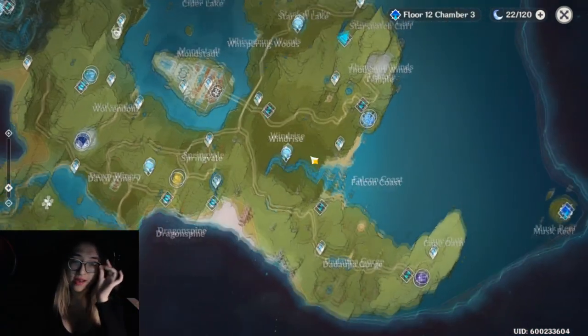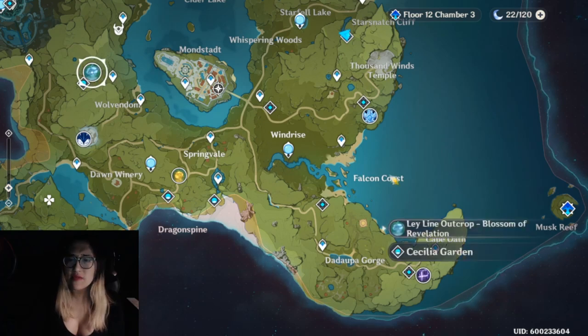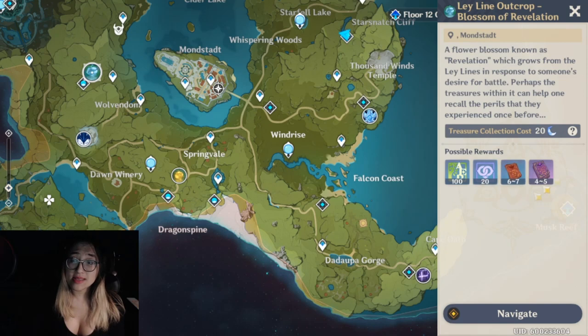The first thing I'll look at, because we don't actually have to do them, we just look at them, is the ley lines. At World Level 5, ley lines gave you 4 books — that's purple books, by the way. It looks like normal ley lines now give you 4 to 5 purple books. So actually on the same level of efficiency as the Elemental Crucible event. This is slightly better. I was kind of hoping it was guaranteed 5, maybe 6, but this is in line with everything else, so that seems fine.